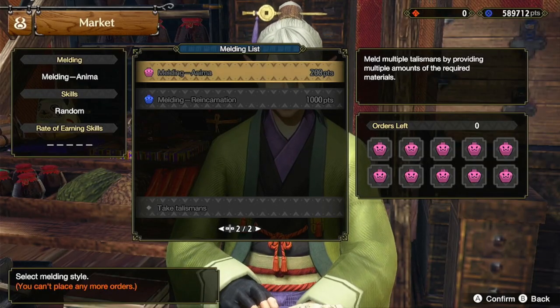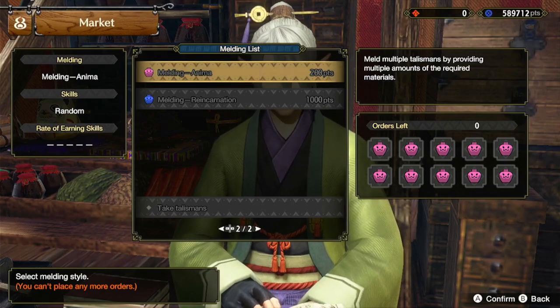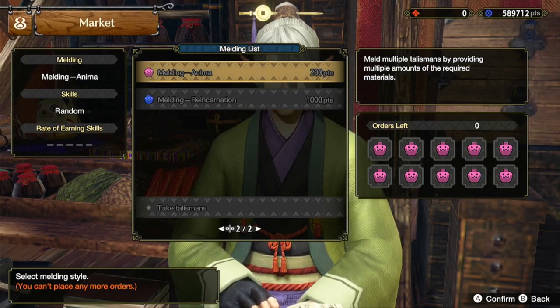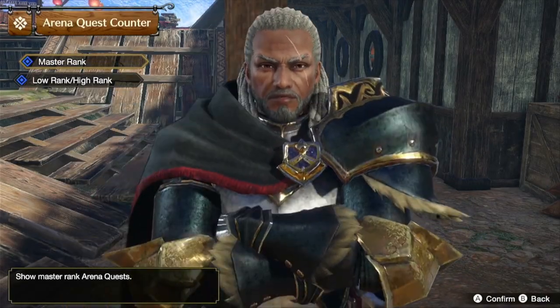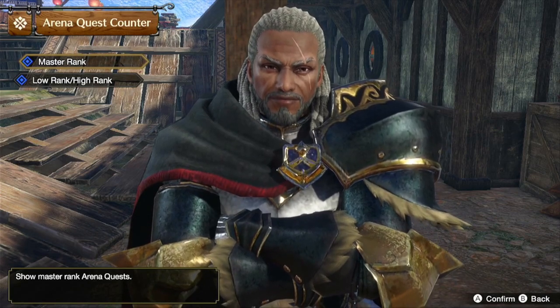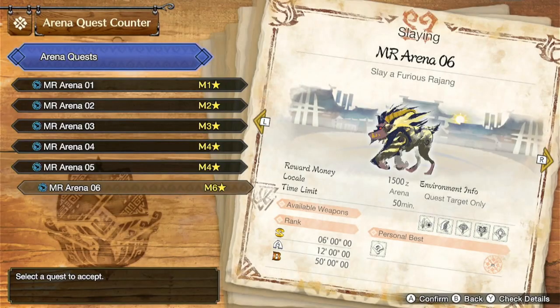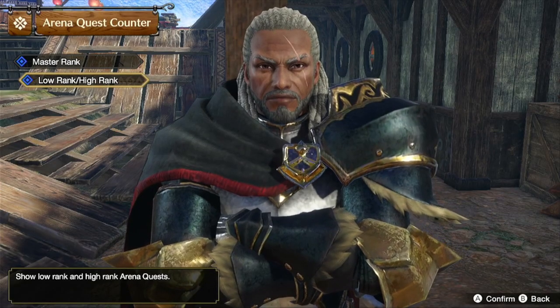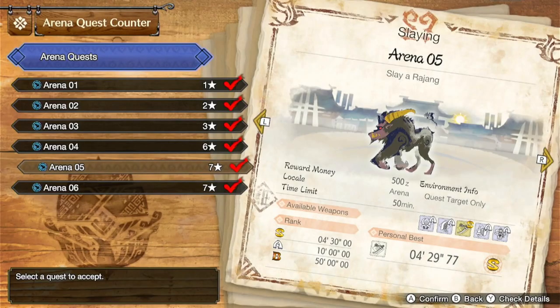So once you have the materials for your 50 talismans and you've stuffed all those materials in the pot, you need a way to get all of those melds done quickly. The fastest way to get through all of those melds quickly is failing arena quests. If you are master rank 50 and you've beaten Furious Rejang, then select master rank and select arena quest 6. If you haven't gotten to that point yet, select low rank slash high rank and select arena quest 5. Regardless of which quest you choose, the method is the same.